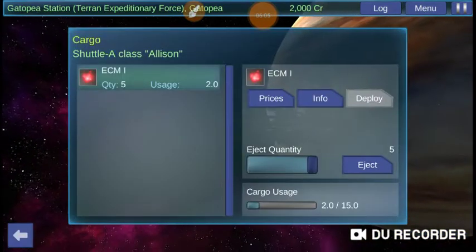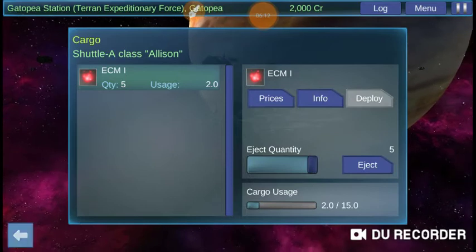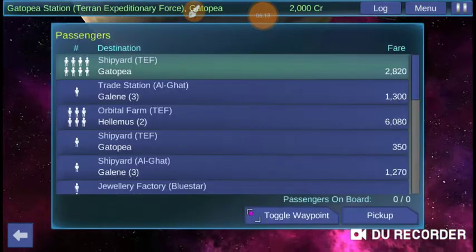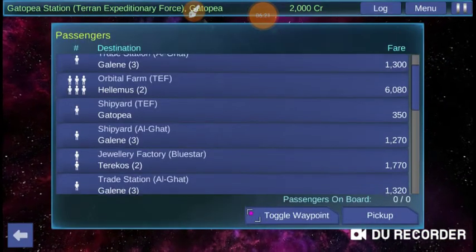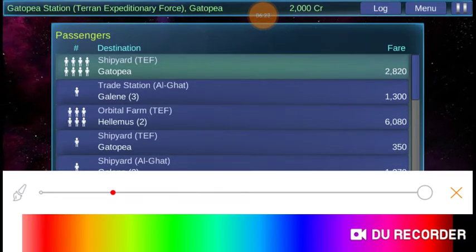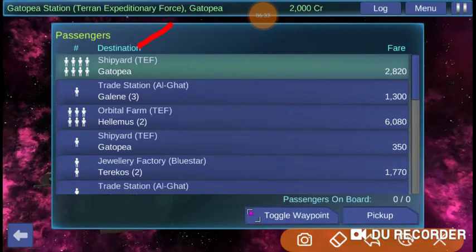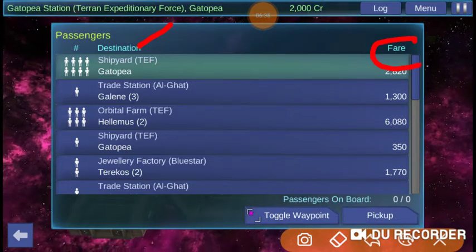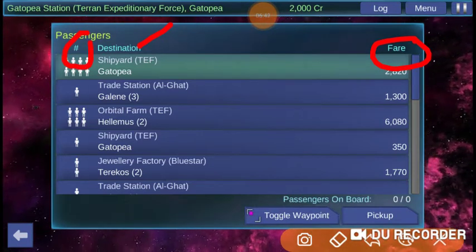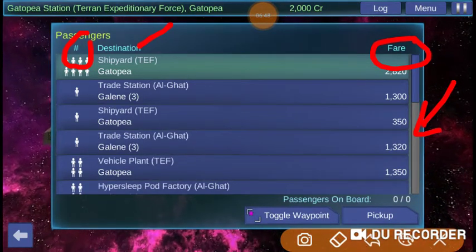If we had cargo, it would be listed here. We do have ECMs, which are anti-missile pieces of equipment. If you have passengers, you'll see them in here too. Now, we do have a list — it is self-explanatory, but I'll show you anyway. Right here you have the destination — basically where do these people want to go, how much will they pay you, and the number of people you'd have to pick up. Then you can scroll down the list.